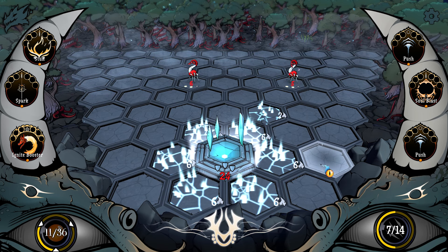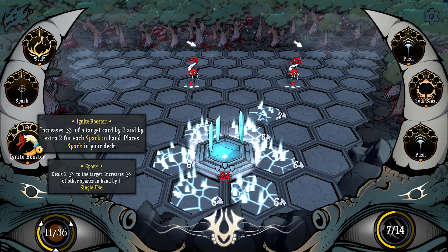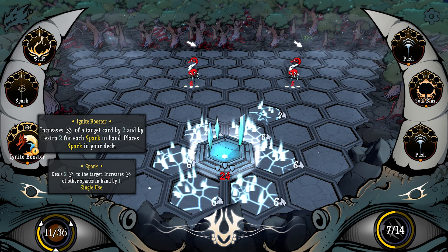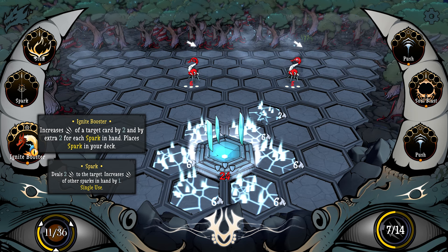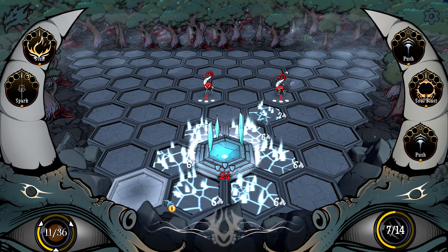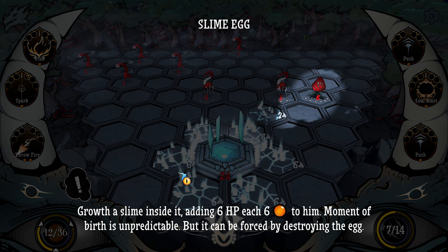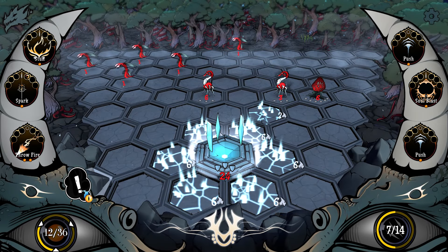There we go, this is something we want to see. Ignite booster — we certainly could. Slime Egg: grows a slime inside it, adding six HP each six time. Moment of birth is unpredictable, but it can be forced by destroying the egg.